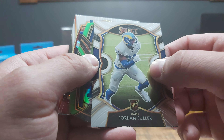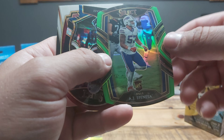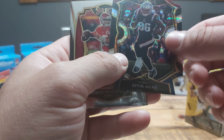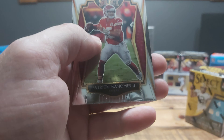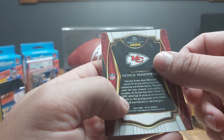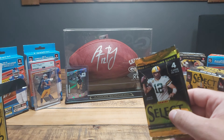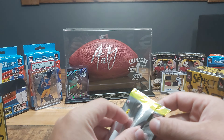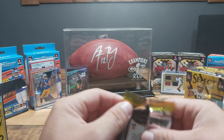We got a Jordan Fuller rookie, an AJ Epenesa rookie die cut, a Damon Arnette rookie die cut, and a Patrick Mahomes base premier level. Okay, two more packs for blaster number one. We got the Clyde Edwards-Helaire and the Jordan Love, so not too bad.